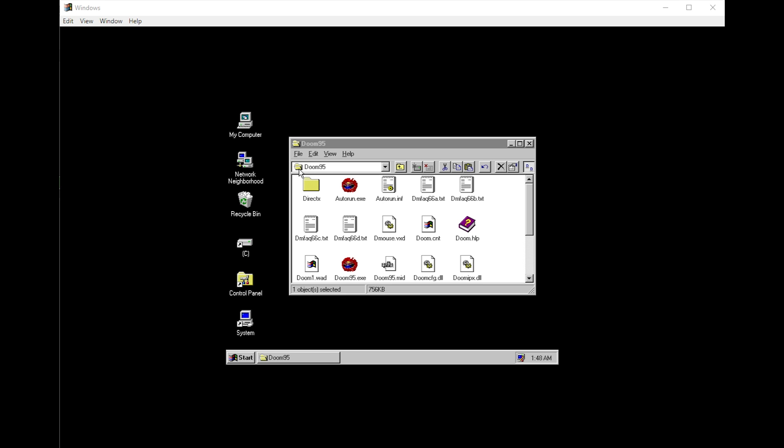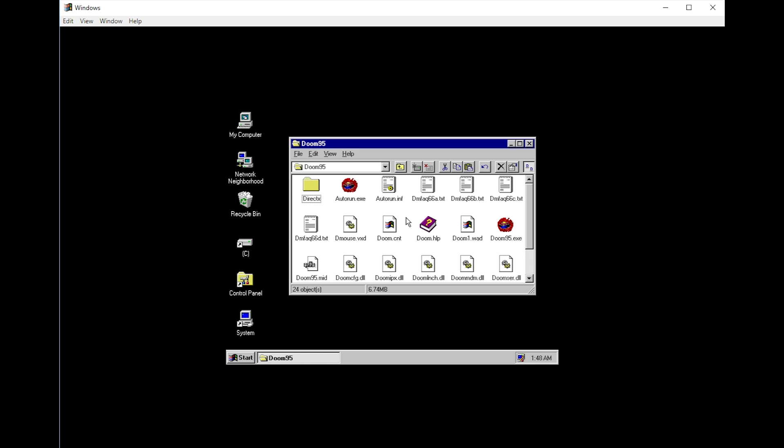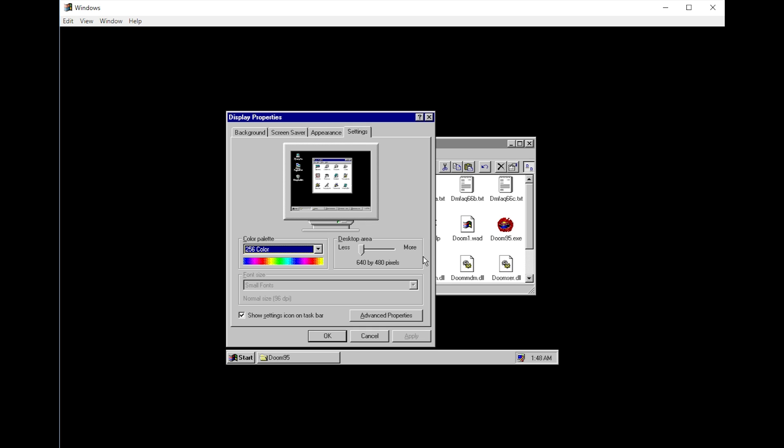Based on the screenshot I saw from UOTW in that thread, it reminded me of when you would try to run a Windows 95 or 98 application while in a true color mode. Back then you often had to manually set your resolution and lower your color depth to 256 colors in order to get a game to work properly.